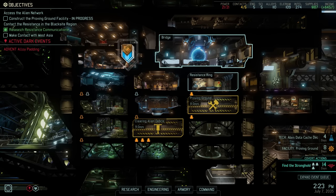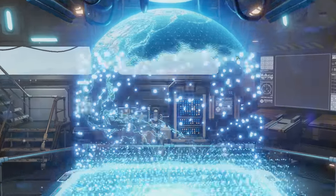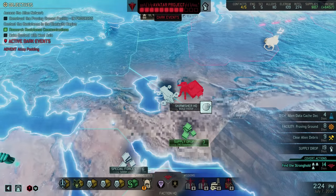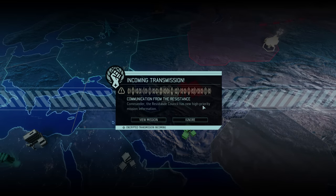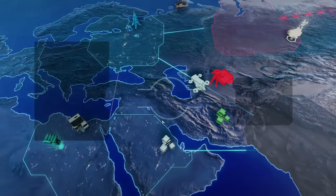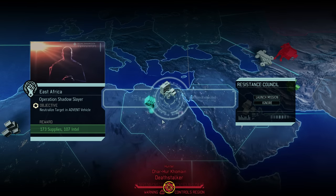Today's mission has arrived in the form of a transmission from the resistance — we're heading to East Africa to neutralize an Advent target. Successfully doing so would earn us some supplies as well as a healthy amount of intel, so let's assemble our squad and get going.